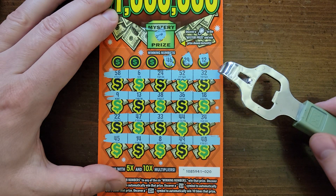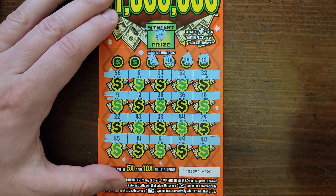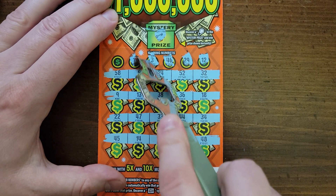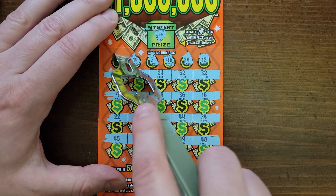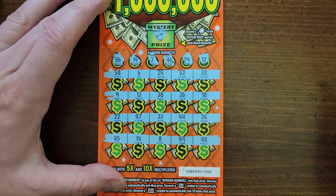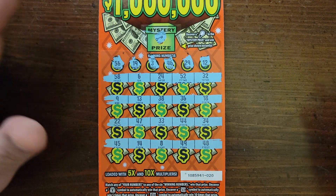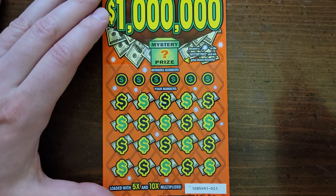Here we go: 12, 29, 4, 6 — one off — 19. Last number is 56, not there. Ticket 20 is a loser.